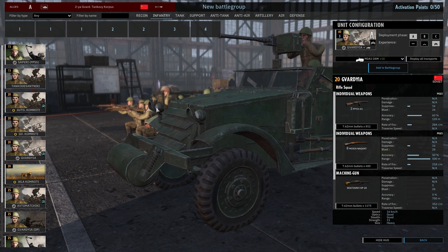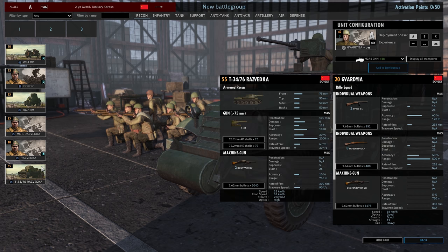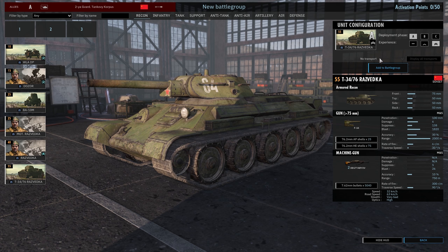Moving over to the recon, let's grab the Razvedka T-34-76 recon tank as an example. Not only can you choose transports for infantry, you can also choose when you want to deploy certain vehicles. The Razvedka tank costs 55 points. In phase A with level 3 veterancy, we can get one tank. If we switch to no veterancy, we can get three in phase A. If we move the Razvedka to phase B or C, the availability scales — by 2x or 1.5x depending on the unit — to the point where you can get nine zero-veterancy Razvedka tanks in phase C.